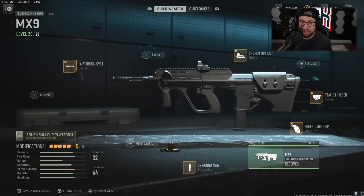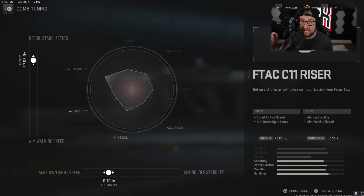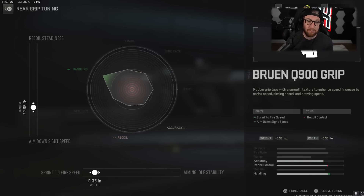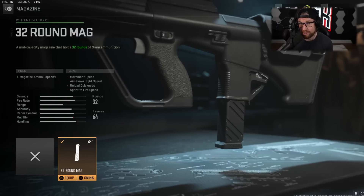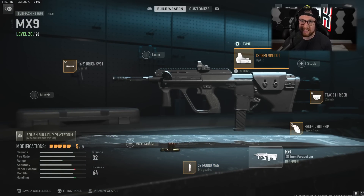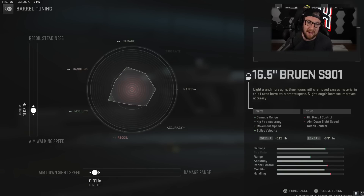Then we have the MX-9 — all about maneuverability. If you like running around and playing up close and personal, give this gun a shot. The F-TAC C11 riser: Recoil Stabilization and Aim Down Sight Speed — the ADS speed is already really good but we're making it better. The Bruin: Sprint to Fire Speed and Aim Down Sight Speed for our up-close weapon. The one problem with this gun is the largest magazine size you can use is 32 rounds — if it had a bigger one it would be way better, but in solos it's actually okay. For sights, I just don't like the iron sights — tuned for Aim Down Sight Speed and the far eye position. And then the Bruin barrel: Aim Walking Speed and Aim Down Sight Speed. This is an up-close and personal weapon and it's really, really fun to use. Those are the top five meta loadouts for Season 3.